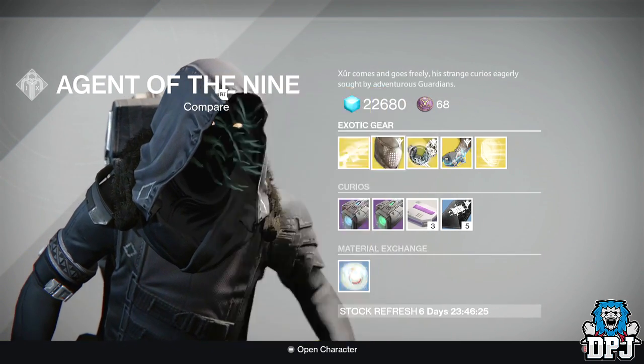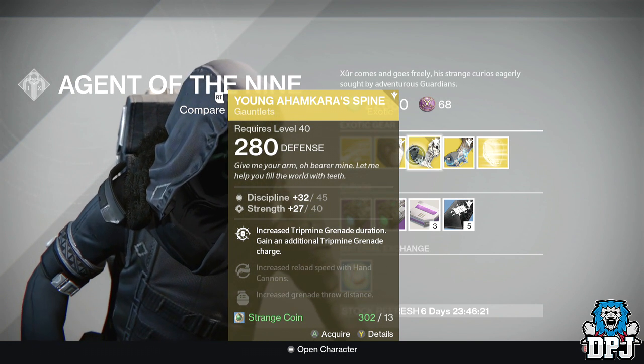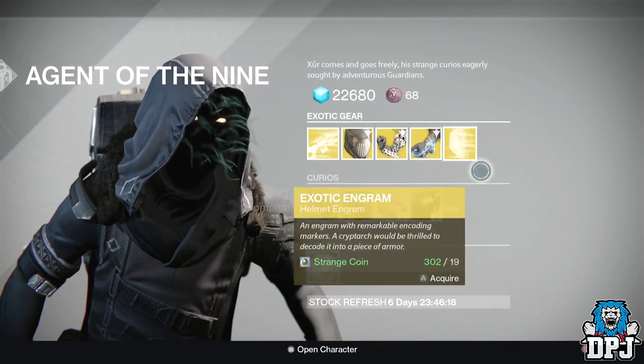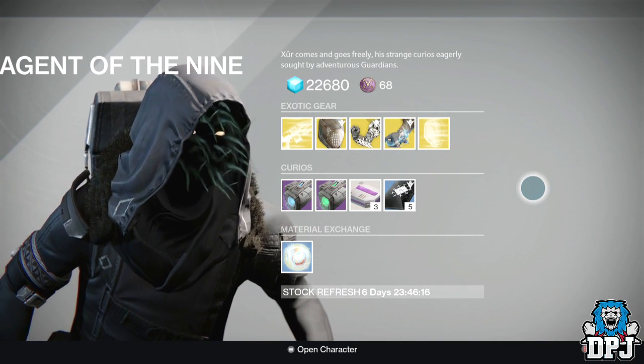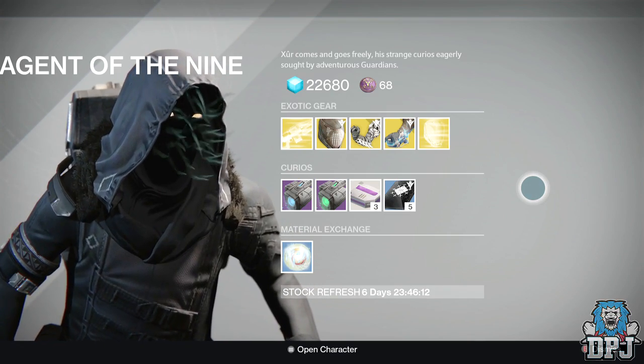That is what Xur brought on the 18th of September — not bad whatsoever. Great for Warlocks especially, but to be honest these all offer great defense, so if you are struggling to get your light level up, buy one of these and do what you gotta do. Hope you enjoyed the video, drop a like, subscribe for daily Destiny content, and I'll catch you on the next one. Peace.